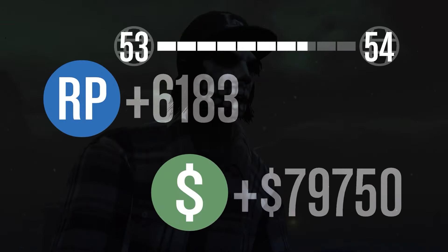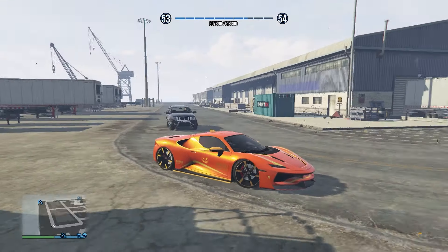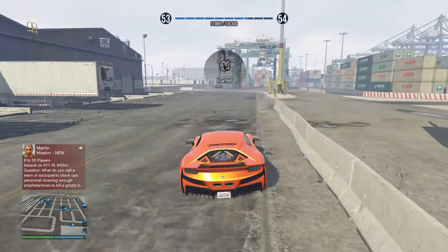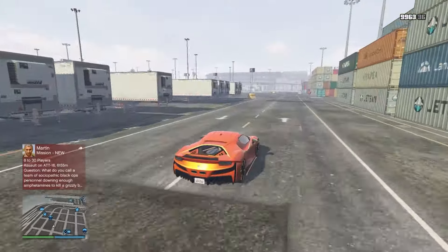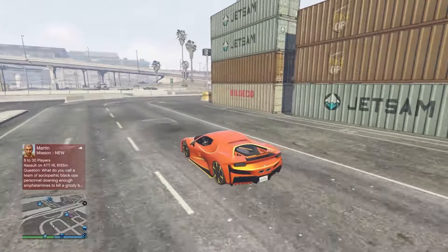I'm telling you guys, it's all about the Assault Shotgun - no silencer. Just made about $80,000. How much ammo did I spend? Probably like 200 bucks in shotgun shells. This is how we do it right here, completely solo. I'm on PC - we don't have aimbot. We have mouse and keyboard where we just point wherever we want the bullets to go. And that's how we get it done.